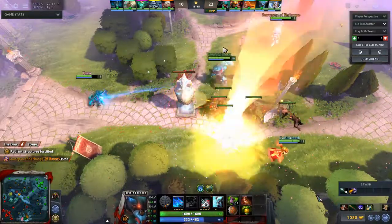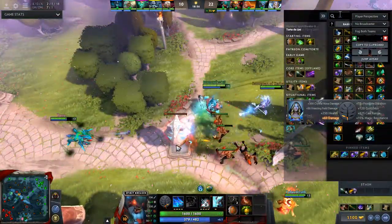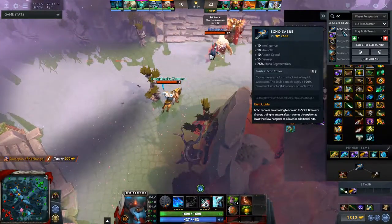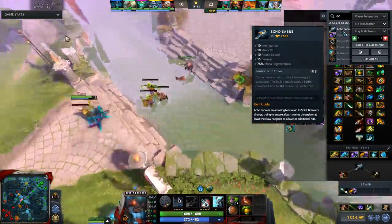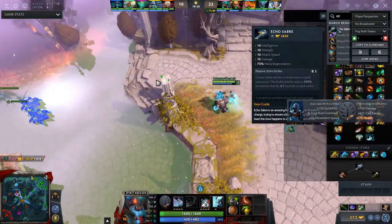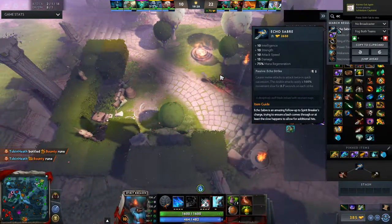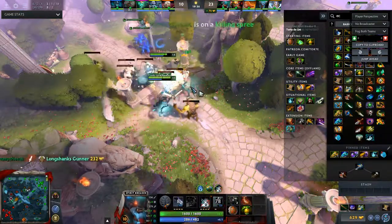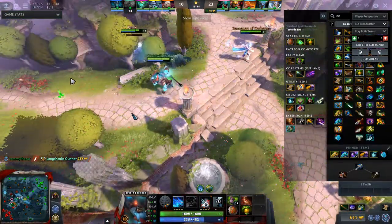Another really good item to get on Spirit Breaker if you have mana issues is Echo Saber. It gives great stats all around — more damage, more mana regeneration. The special thing is every five seconds on cooldown, you attack in quick succession, which helps with chances of landing a Greater Bash. It also applies a 100% movement slow, which is great. It really helps when you have highly mobile heroes or invisible enemies. Even if you have wards up, as long as you've got vision, all you have to do is charge at them. Now we're trying to kill all of Chen's creeps so they can't get away.